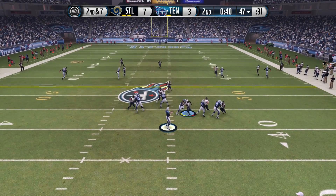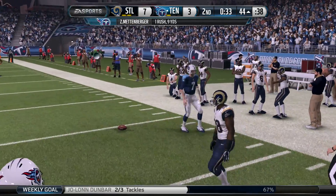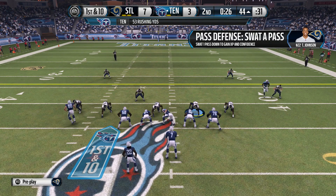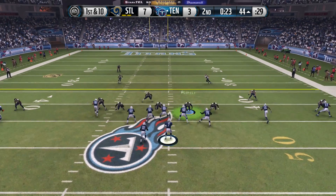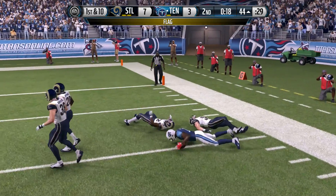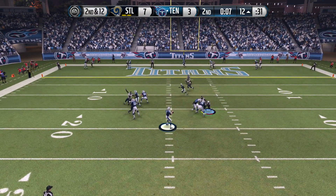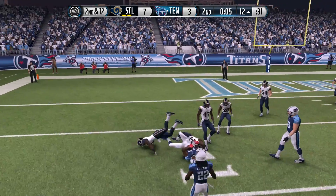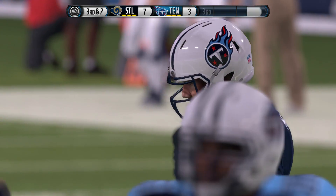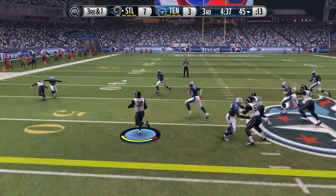Titans with the ball with about 40 seconds left in the half. Mettenberger scrambles and somehow gets the first down before reaching the sideline, so the clock keeps ticking. They save their one timeout. Mettenberger drops back — there's a flag on the play, but the penalty was declined. With under 10 seconds to go, he gets tackled at the two-yard line, not the end zone, and they've already used their final timeout. Wasted possession for the Titans — we're still up 7-3.